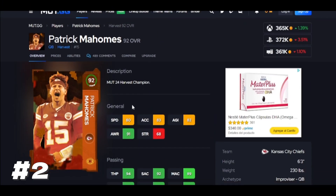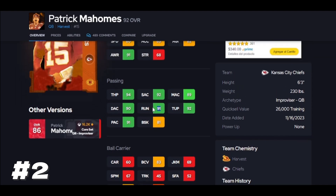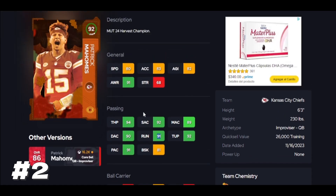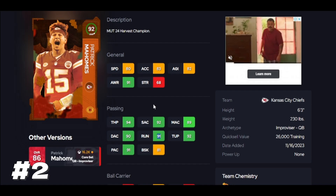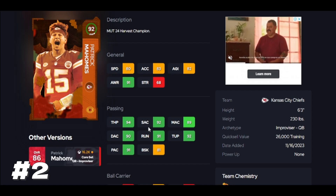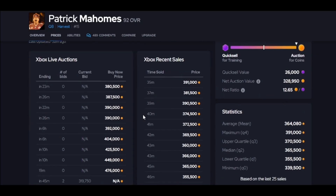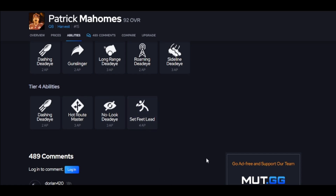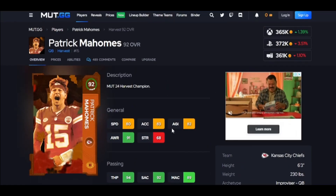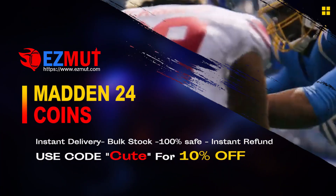Patrick Mahomes has a better release than Dan — getting the ball out with Patrick is going to be easier. He has throw on the run at 90, which means he can really roll out and make those throws unlike Dan. He has a little more speed — not super special, but he can actually take two steps to the right, get the ball out, make it happen. Patrick is going to be better than Dan and better than other quarterbacks that can't do that. His price has dropped to about 350. Set Feet Lead is obviously what you're going to put on this guy and he's going to be great — but there's someone better.